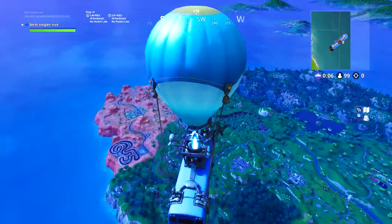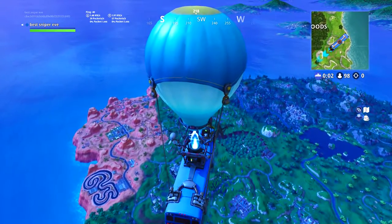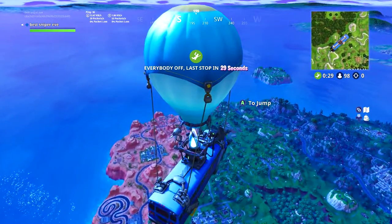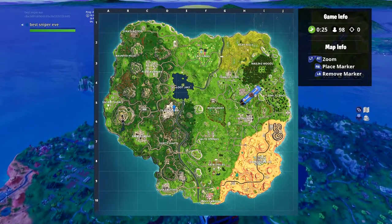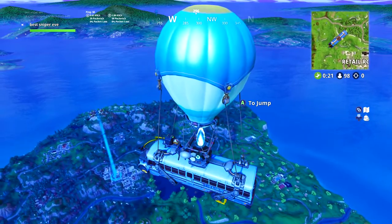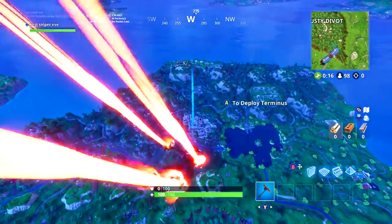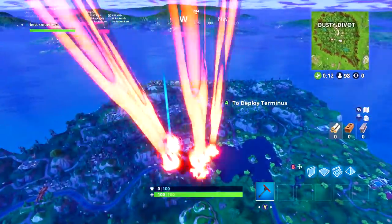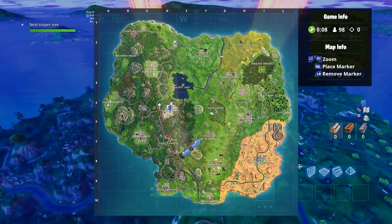Welcome back guys, brand new video today. Today we're gonna be talking about how you maximize your kills — how you get 10 plus kills, like how I usually do in my videos. It really depends on where you land and your skill level. Skill is a big part, but if you know the basics of this game, you know that Tilted Towers is one of the most populated areas, and so is Pleasant Park. Those are the two most populated right now.